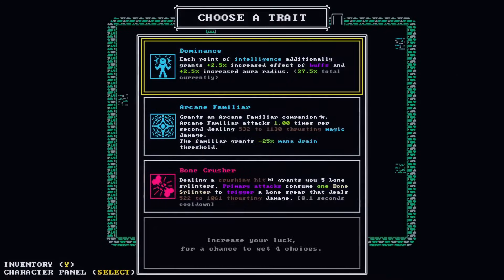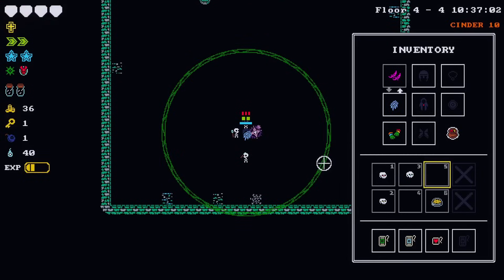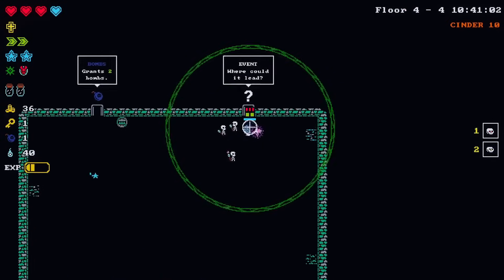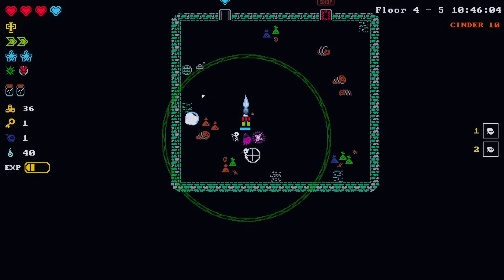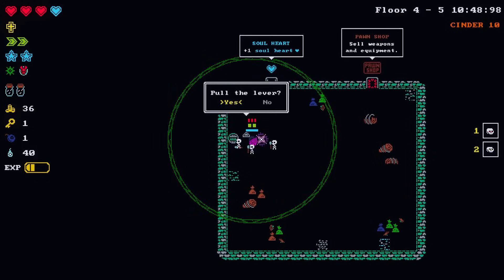Familiar - but this does give us a familiar. An arcane familiar companion attacks one time, blah blah blah. Familiar grants negative 25 mana drain threshold. It's something - I think that's a soul heart too. Give me the event. What is this chamber? There's a switch - pull the lever!